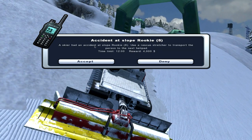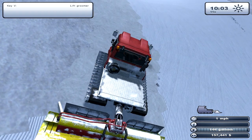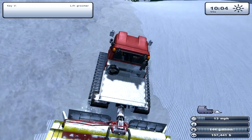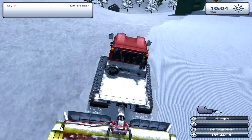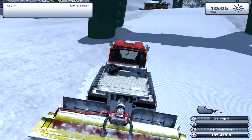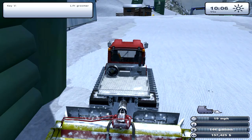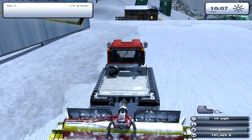A skier had an accident at Slope 8 — use a rescue stretcher to transport the person to the next helipad. I denied it. What? Dang it, I did not mean to do that. I was looking at the other part of the screen thinking about what I was telling you guys.